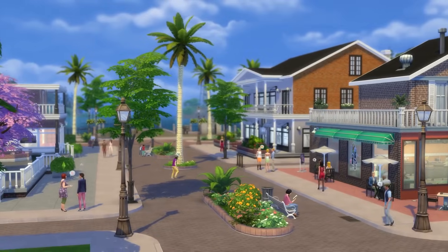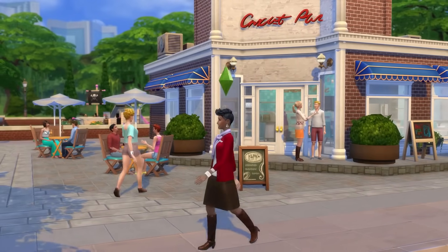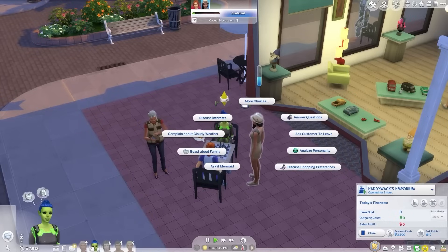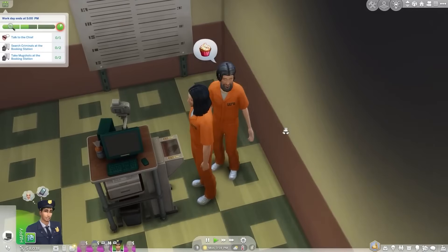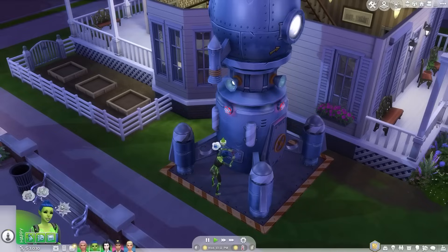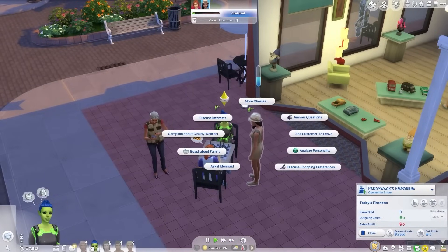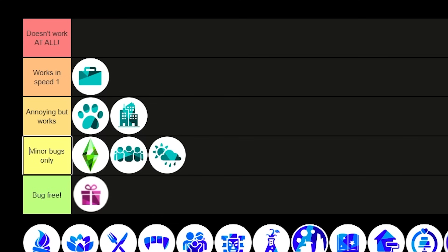Get to Work is one of my favourite packs — I love the retail system and active live careers. Unfortunately, the live careers can be a little buggy, particularly the doctor's career, which can be very annoying with a lot of simulation lag. The retail system does work 100%, but Sims will often clip through each other and do the wrong thing. You need a high level of tolerance for this pack, so I'm putting it in works in speed one.